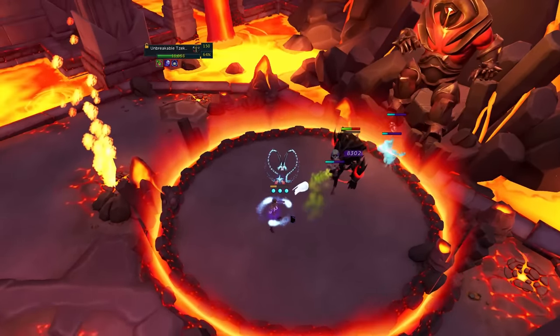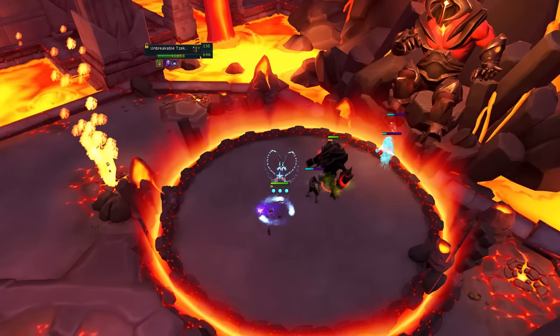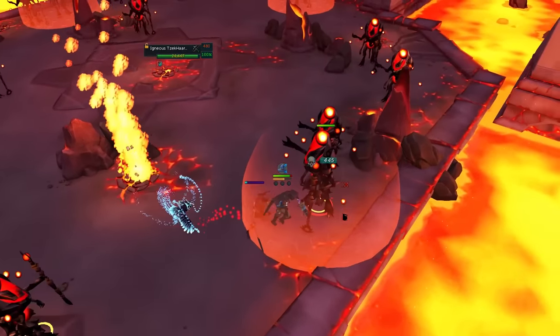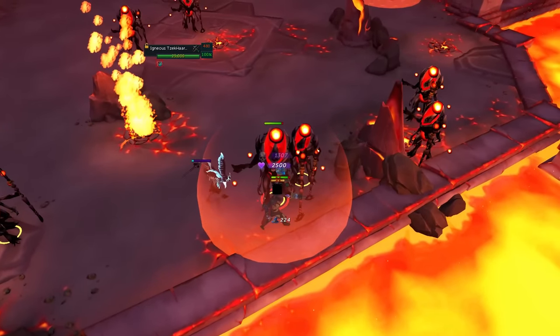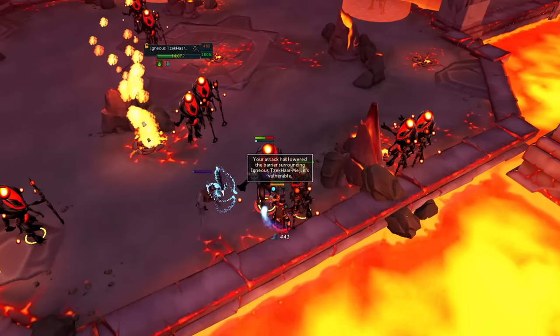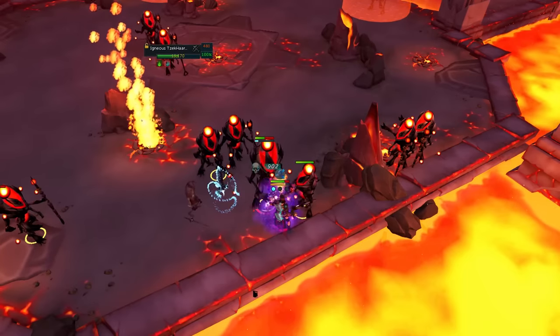If you already have the necromancy Zuk cape, using the Death Skulls ability isn't a bad choice either. Then it's smooth sailing until wave 14, where you again encounter an Igneous wave — this time the easy ones, the mages. You only have to go into melee distance and then they drop their shield, and you can take them out.